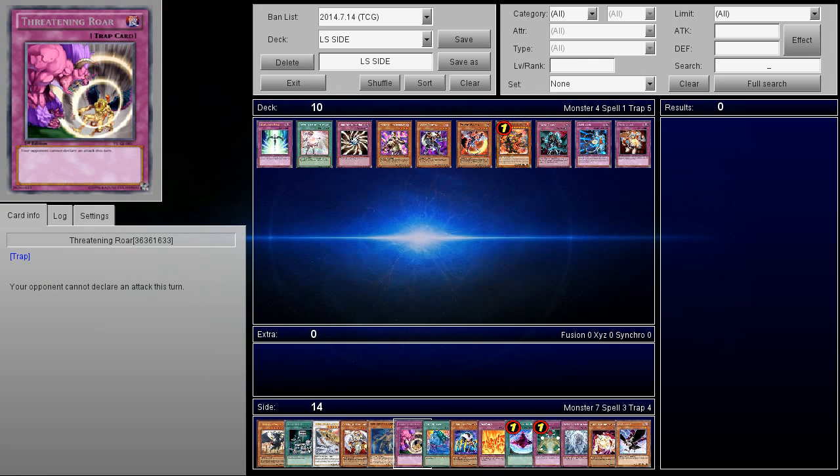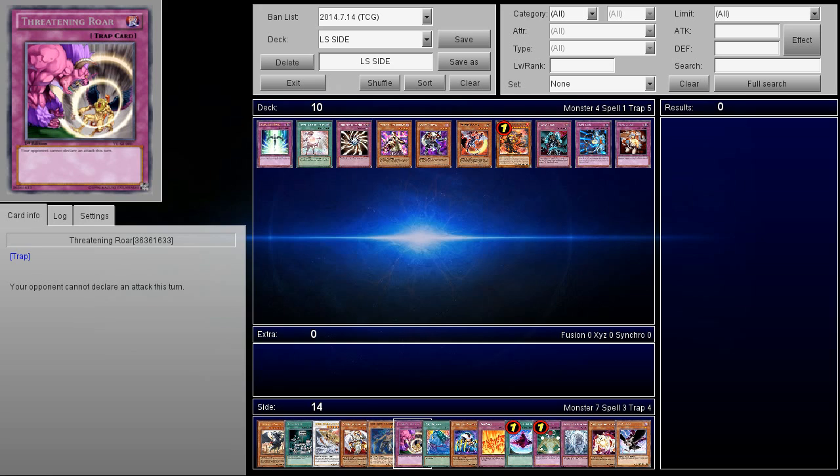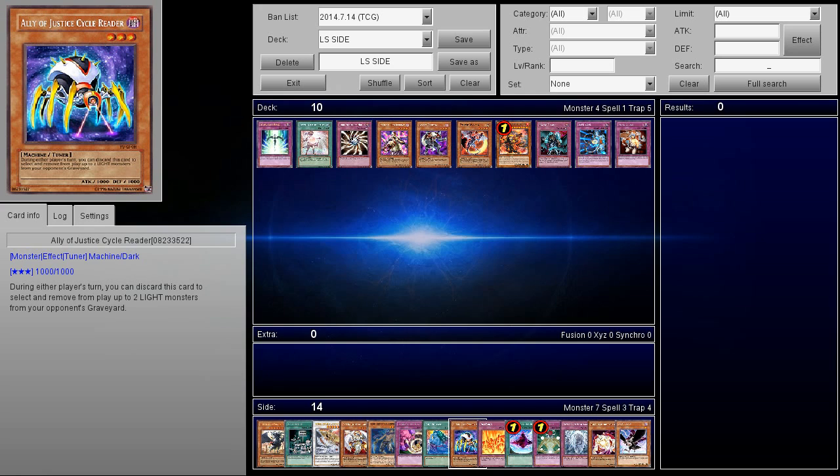Threatening Roar, like I mentioned before, was used a while ago. Back when I used to play Lightsworn, there was a strategy where you could go ahead and Waboku and Threatening Roar to deck them out essentially. There's also Soul Release, so you can banish the Lightsworn monsters so they won't have those Lightsworn names to summon Judgment Dragon in the first place. There's also this card which is okay in one aspect — during either player's turn, you can discard this card to select and remove from play up to two light monsters. So it's like a D.D. Crow, but for two light monsters — pretty awesome.